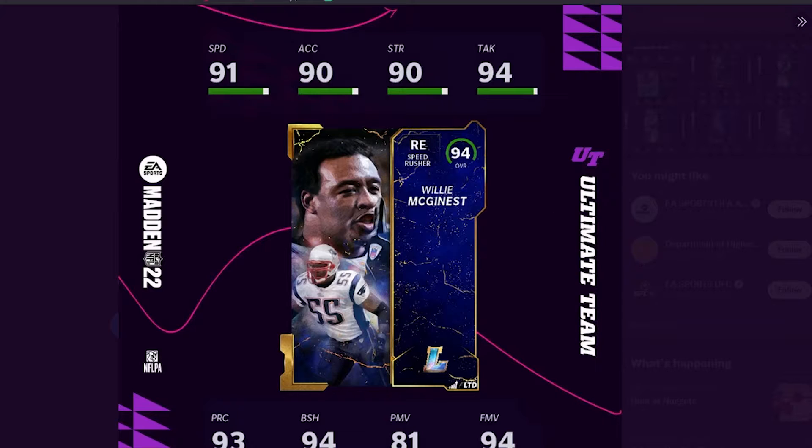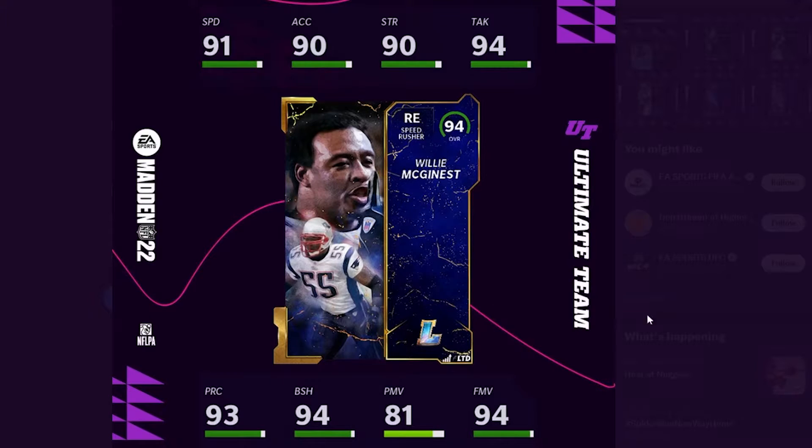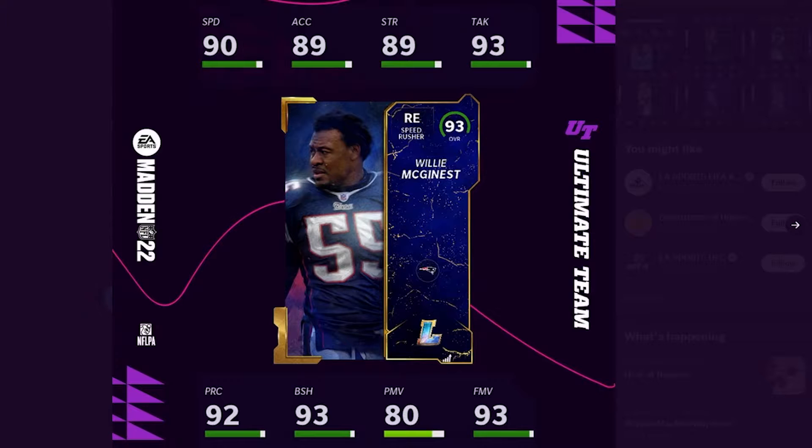According to EA, Willie McGinnis has the most career sacks in the postseason and is a 3x Super Bowl champion for the Patriots. This is the LTD, so these are the fully powered-up stats: 91 speed, 90 acceleration and strength, 94 tackling, 93 play recognition, 94 block shed, 81 power move, and 94 finesse move. Decent card — obviously it's a pass rusher, nothing really to get excited about. Here's the regular card where you can see the stats are a little bit different.